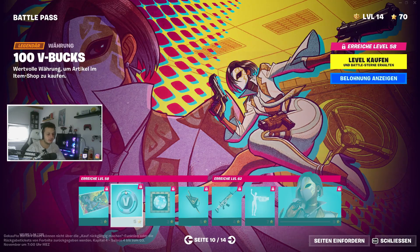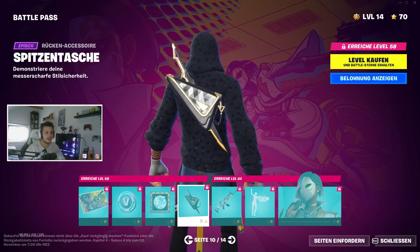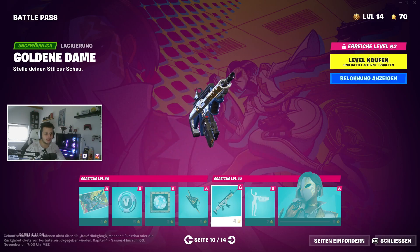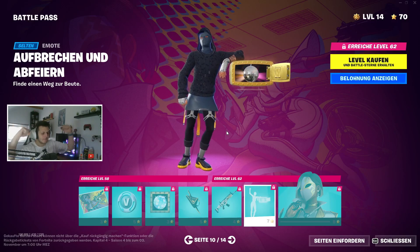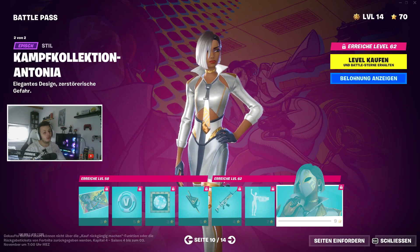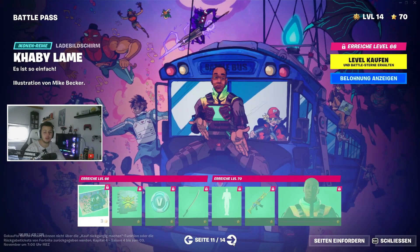Dann nochmal die Beute als Emoji, sehr schön — passt auch sehr geil zu vielen anderen Skins dieser Battle Pass. Der Rucksack sieht sehr geil aus mit dem Schwert und der Tasche dabei. Und dann die goldene Dame Lackierung — sieht so geil aus mit doppeltem Magazin dran. Aufbrechen und abfeiern — dieser Emote ist geil. Die Kampfkollektion Antonia mit Maske in weißem Stil und auch ohne Maske — sieht sehr, sehr cool aus. Die Skins, die im Battle Pass sind, sind schon echt geil.